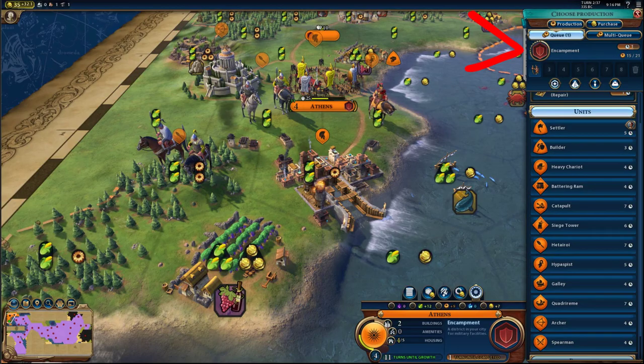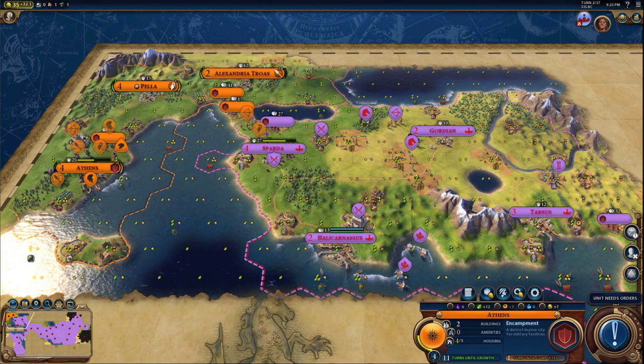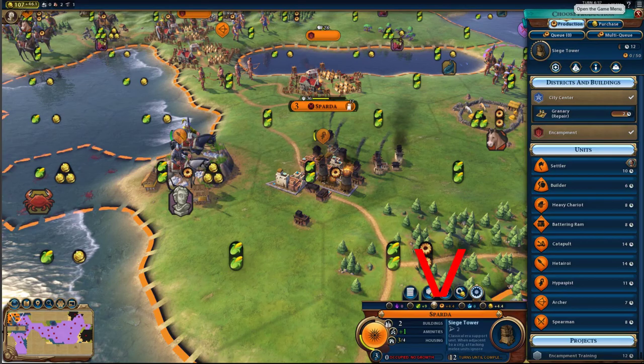The third city is Athens. I recommend repairing the encampment and then focusing on production and building an archer. The reason I recommend an archer here is because sometimes two galleys come from Halicarnassus, and if they reach Athens before it's fully healed they will take out Athens. After the archer, build Hetairoi. And then for Sparta, once you take it over, focus on production and build a siege tower.